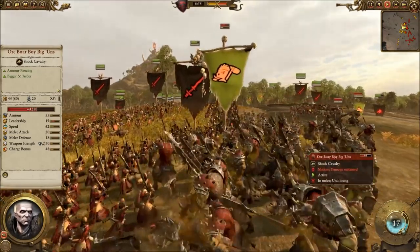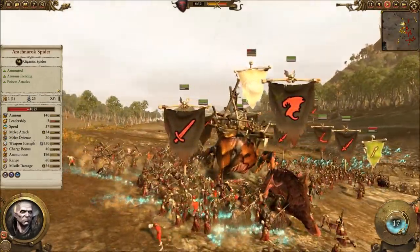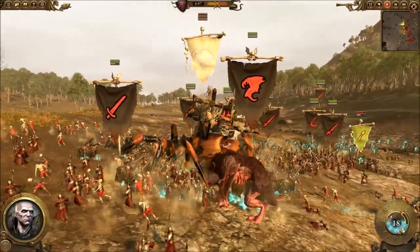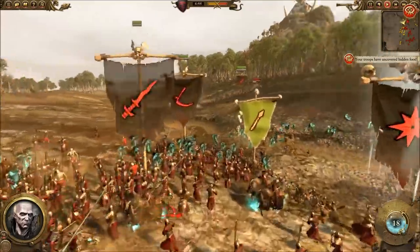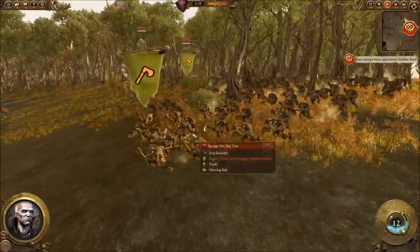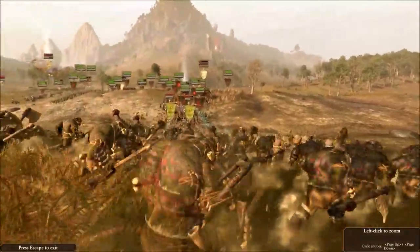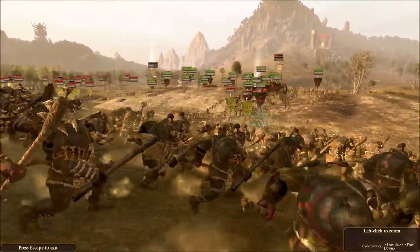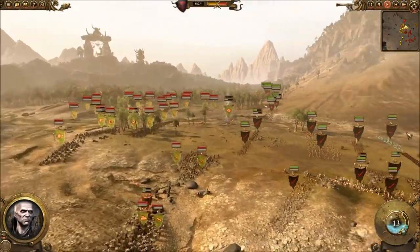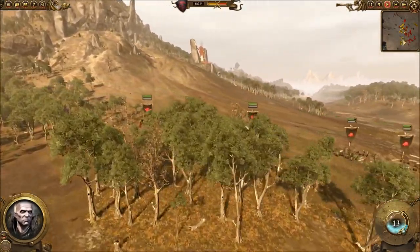Now my Grave Guard with Great Weapons are into combat with the Boar Boys, and over on this side the Vargeist is trouncing on the Arachnarok Spider, which is in the middle of a bunch of Grave Guard, and my Carn Wraiths are on that flank as well. I'm trying to overload his flanks - basically get my Ethereal units into positions where they can get flanking or rear charges off. But Oakley is going to stream out of the trees with the Savage Orc Biguns and try to outflank me - a really nice move, kind of an ambush sprung from the flank. Goblin Archers are moving up, taking some pot shots on my right flank.